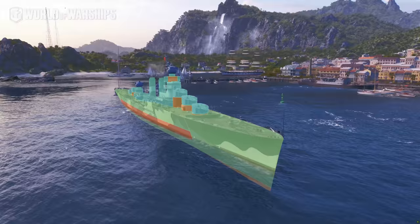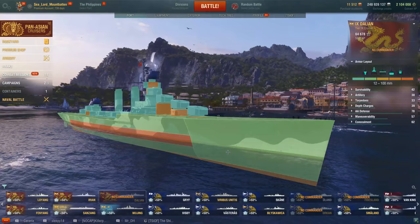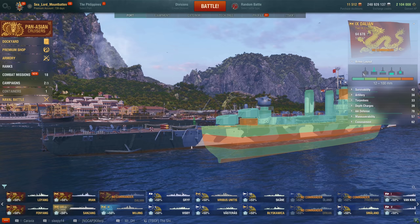Starting with the armor layout — this is a light cruiser, so no surprise here. 16mm bow, 16mm stern, 16mm upper deck — it's all 16mm. The citadel belt is 100mm, and the citadel is high and dry. It is not hard to get citadeled in this ship at all. It is very much a light cruiser with a light cruiser hull.